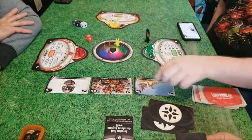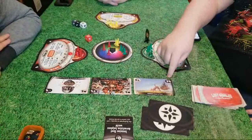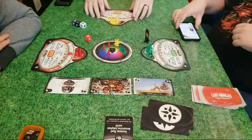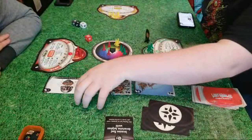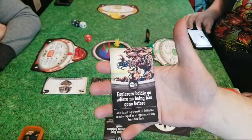For example, this first planet — you'll need four fleets if you're doing the settle option, which is the light side option, and three fleets for the conquer option on the dark side. The second event card is 'Explorers Boldly Go Where No Being Has Gone Before' — after acquiring a world via settle that is not occupied by an opponent, you may ready two fleets.